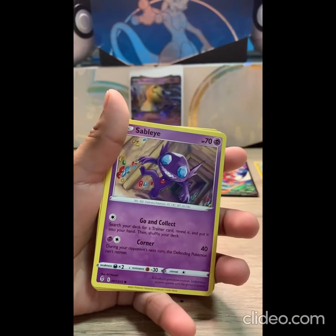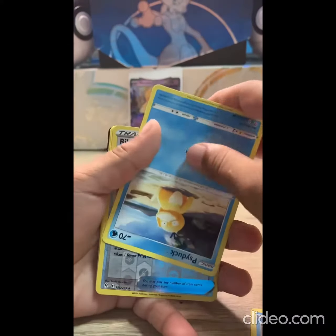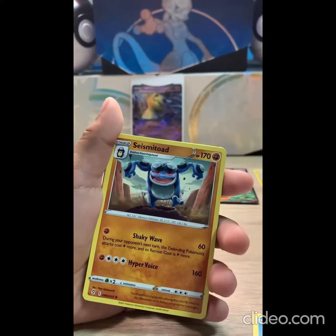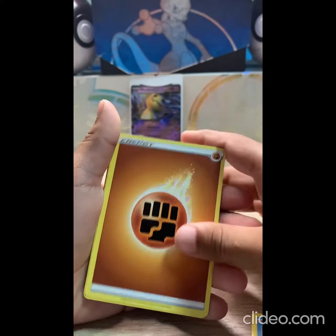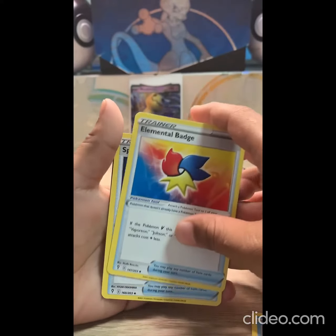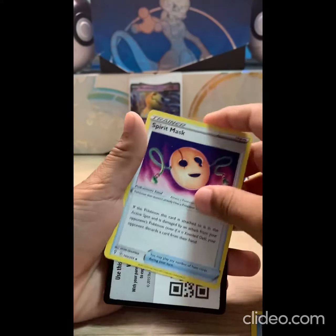Blue Tide. Why is it upside down? It's a Psyduck. Energy. Skip Bloom. Spirit Mask.